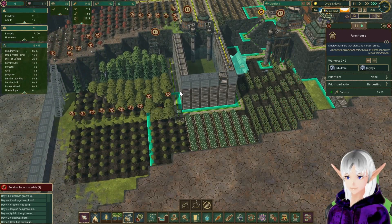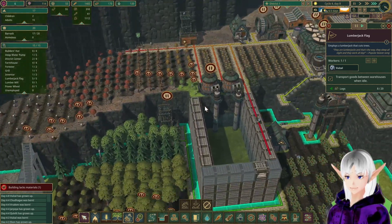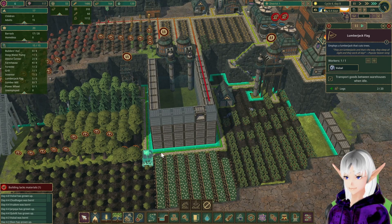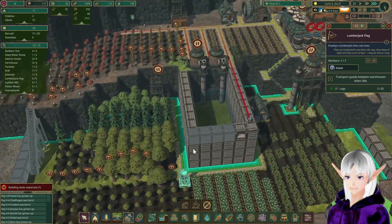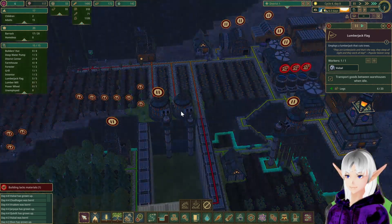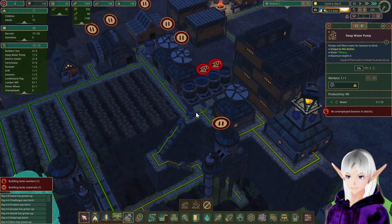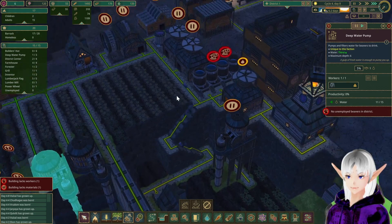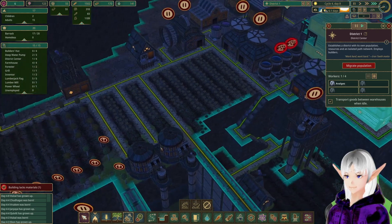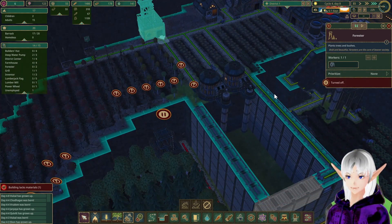We've got a lumberjack down here that's trying his best to get through these trees. I might actually put a second lumberjack down here just because we need the people. I do need a second pumping station, I do believe. So we're going to do that. We're going to knock you back down. You are not doing anything, so go find something else to do please.